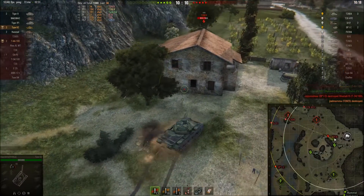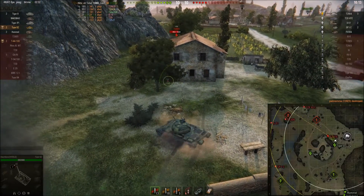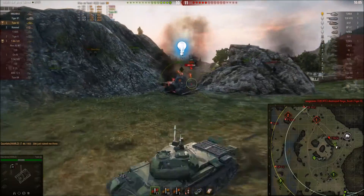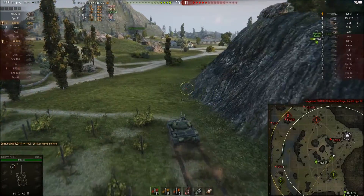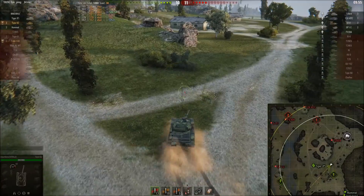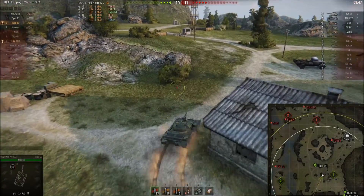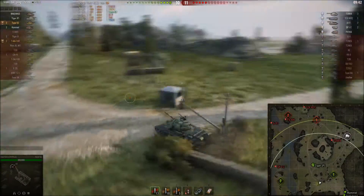Unfortunately, Gauntless got killed. I really don't want to take on the Super Pershing head-on, especially with the T28 HTC looking this way. Sure enough, our Tiger II got taken out by him. I really want to get out of here as fast as I can because that Super Pershing has a fairly accurate gun, and if I sit around too long he's going to perma-track me and kill me. This thing is very, very fragile — one shot from the back will probably take out my engine, catch me on fire, knock out my ammo rack. All the crew are very tightly packed in this little tank.